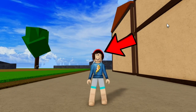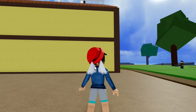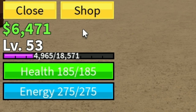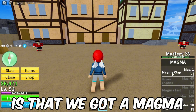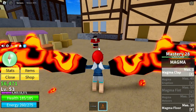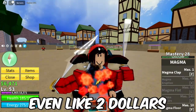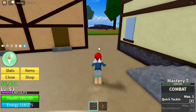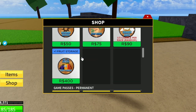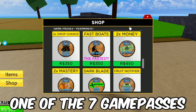Starting off with the $1 account. Basically there is nothing special, but the thing is that we got an angel race. If you look here, we got only 6,000 belly at level 53. But the good thing is that we got a magma with mastery 28, and we got to move some logs. Just look at this drippy magma. So this account may be even like $2, who knows.